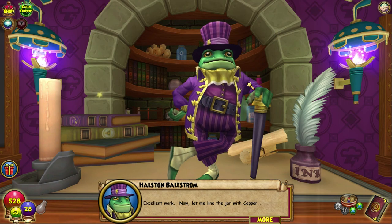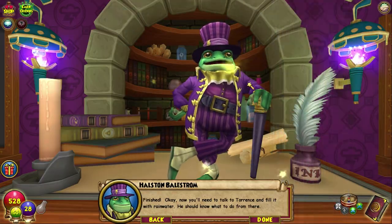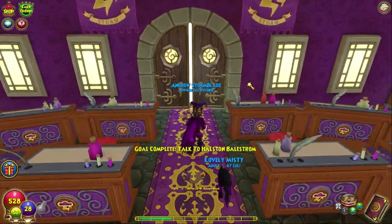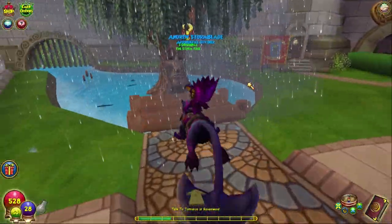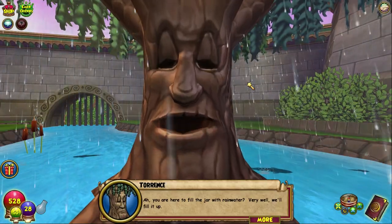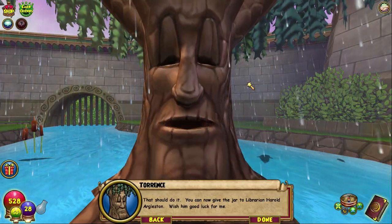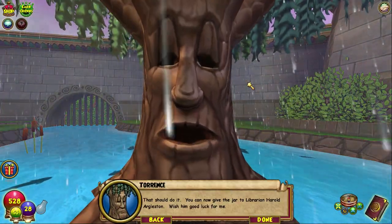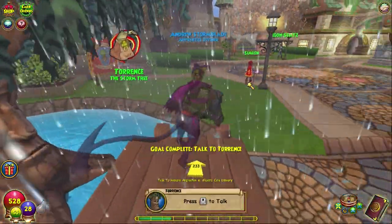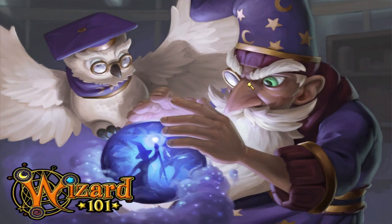Excellent work! Now let me line the jar with copper. Finished! Now you'll need to talk to Torrance and fill it with rainwater. You should know what to do from there. Okie dokie! Is Torrance gonna be the MVP? Do you think Torrance is the MVP of the Storm School, or is it Ioni, or is it none of them? You are here to fill the jar with rainwater? Very well, we'll fill it up. That should do it. You can now give the jar to librarian Harold Argleston. Wish him good luck from me. All of these people just doing the good luck thing — I appreciate that. Let's go to the library.